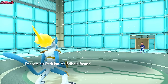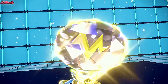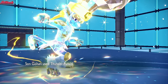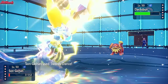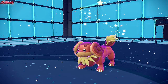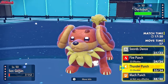Dachsbun comes in — that's fair if they're expecting Close Combat. We Tera Electric, which won't really do much since Dachsbun is very physically defensive and might have Rocky Helmet, so we could be in trouble. We go Tera Electric Thunder Punch, boosted by Iron Fist and Punching Glove, doing a nice third of its HP. They have Leftovers, which is a problem. I go for Swords Dance just in case they go for a Wish or something — and they do go for Wish.